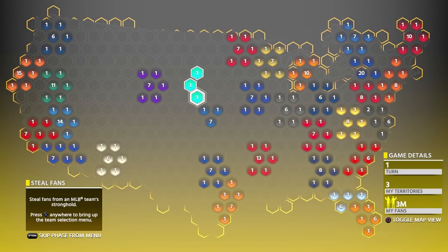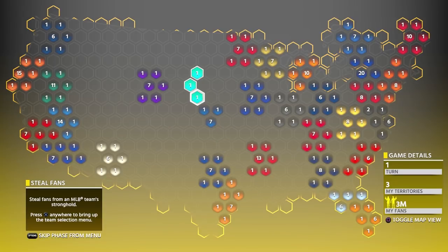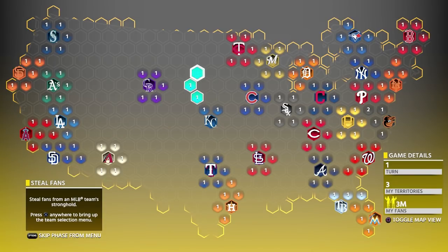Once you take Kansas City, Texas, and Houston, reinforce at your original stronghold, go up a few hexagons, then make your way toward Seattle to take out the rest of the AL West. Move down, take out the A's, then the Angels. That finishes the AL West. It should only take four to five turns playing on Hall of Fame or Legend. For me this was done at the end of turn five. If you can't win on Hall of Fame or Legend, do the math to see if All-Star works — divide territories by three and add your steal fans reinforcements.